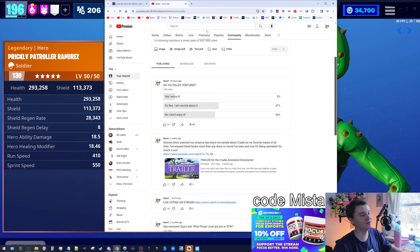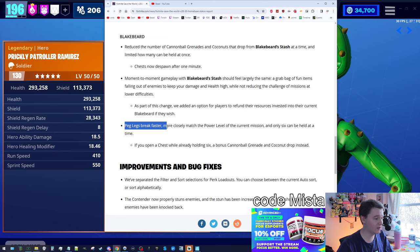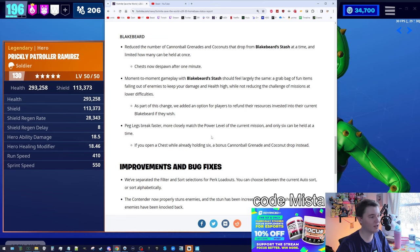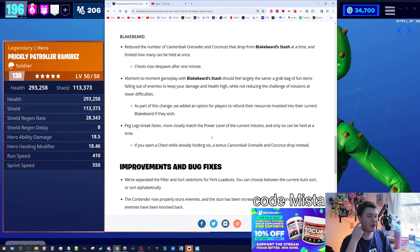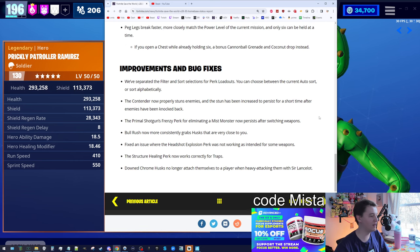You guys are obviously going to tell me your opinion in the comments. Peg legs also break faster and you can only hold six. In my one game that didn't seem to matter, but it's something to consider. So yeah, that's the Blakebeard's Stash talk.